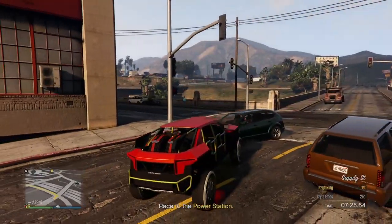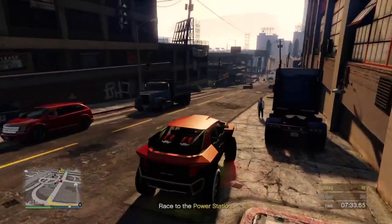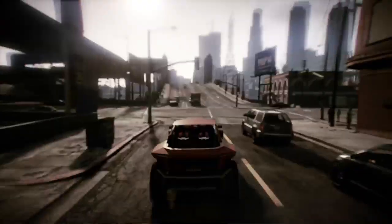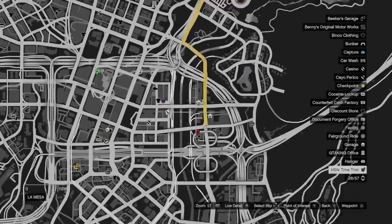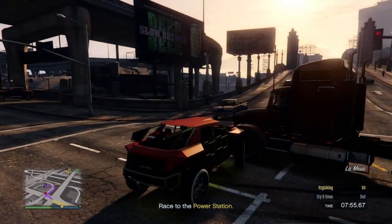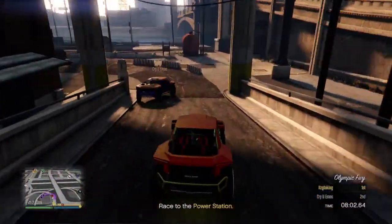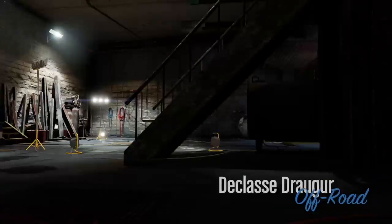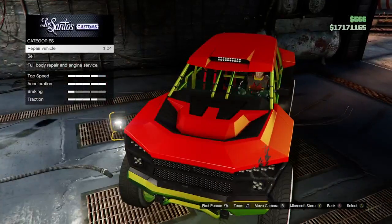To save the car, go back to LS Customs and change one thing on the car. Then back out. I'm going to show you how you can mod another car while you're still glitched out, so you can mod as many vehicles as you want. Just remember: however many vehicles you want to mod, you have to blow that many cars up before doing the glitch. Make your way back to LS Customs and change one thing on the car to save it.